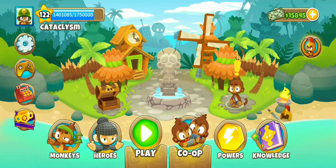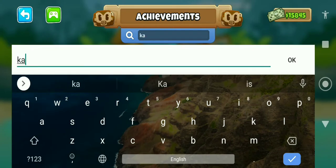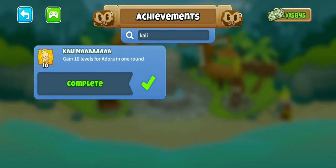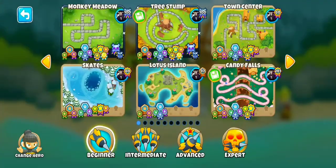Hello everyone, CataclysmVTD6 here, and today I'm going to be showing you how to get the achievement Kalima, which is the official name in the game. In essence, all you have to do is gain 10 levels for Adora in one round.